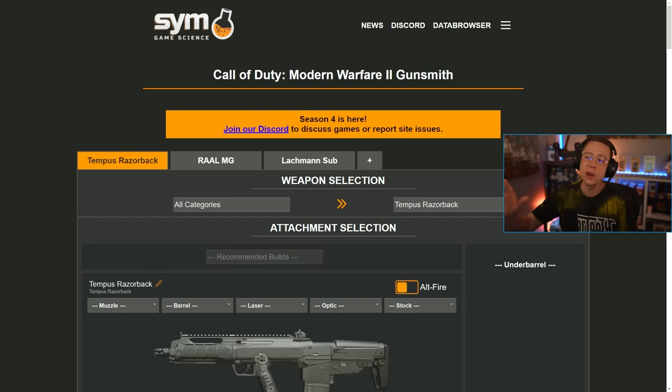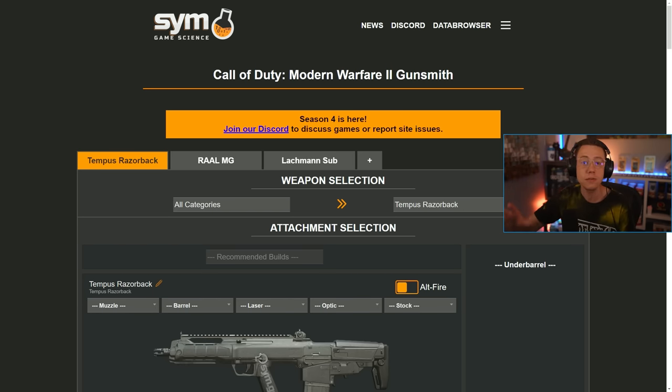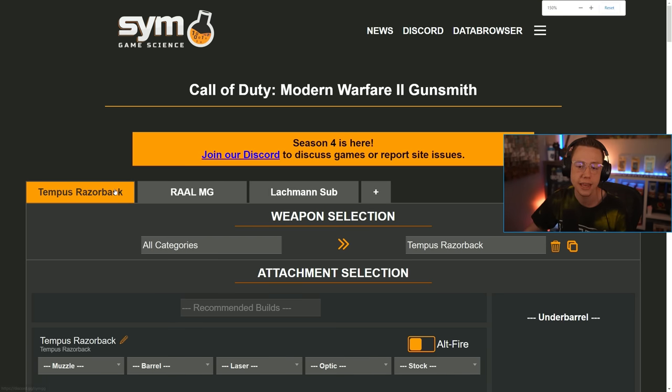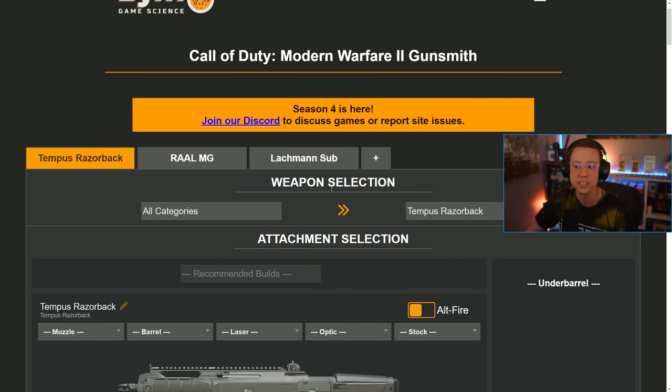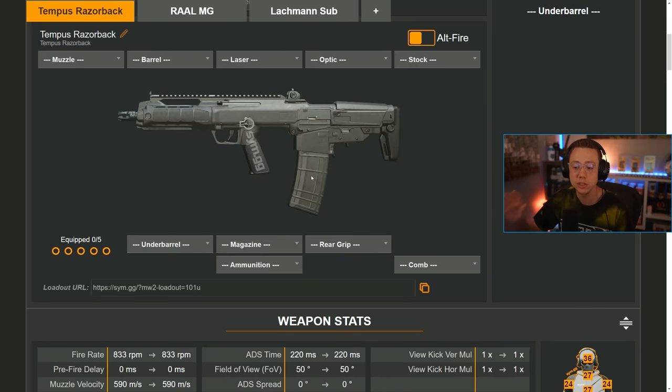We're going to exemplify that here today using sim.gg, which takes the raw datamined stats of every single weapon and every single attachment and puts them on the site so we can actually see them laid out. Since the last time we had a conversation like this, they've updated a lot to make the attachment breakdown even more specific. We'll look at a few examples featuring the Razorback, the RAL, and the Lockman Sub — ways that the game is essentially lying to you.